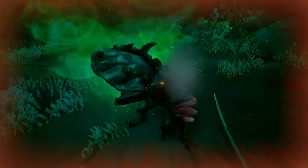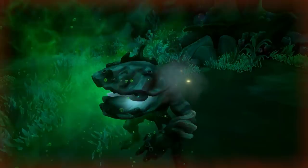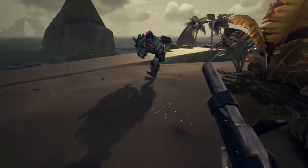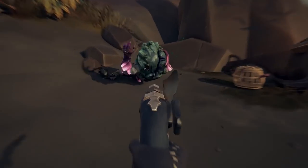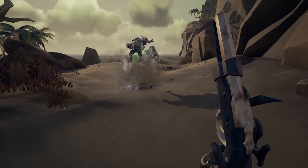Last but certainly not least, we have the Hermit. This Ocean Crawler is pretty nasty — if you get close, his pores can poison you, leaving you in a bad spot. They can also do a charge attack towards you, but probably what these beasts are most known for is tunneling under the ground and surprise attacking you.